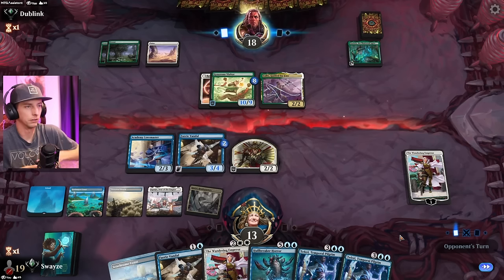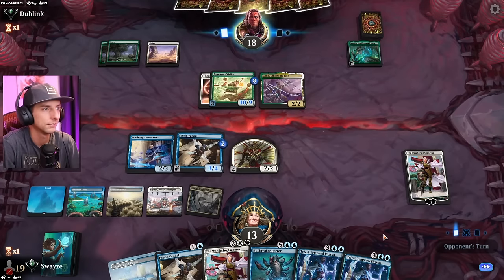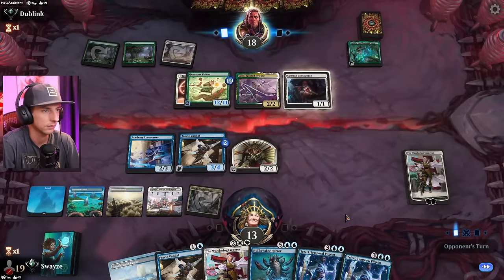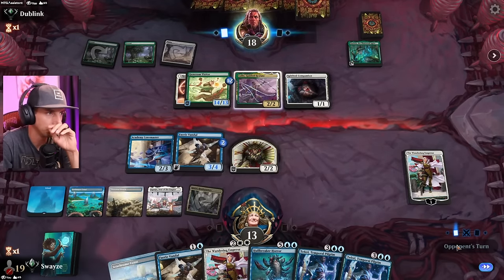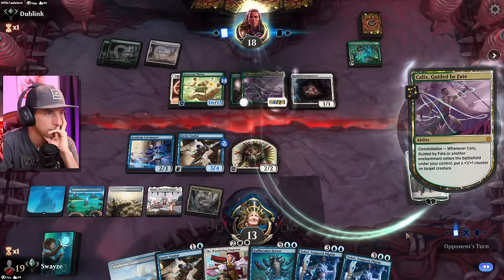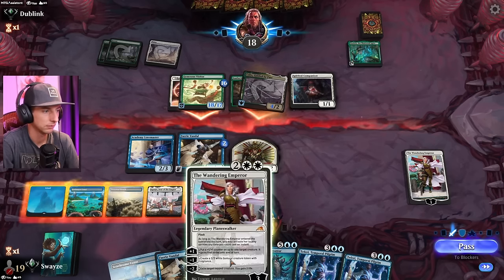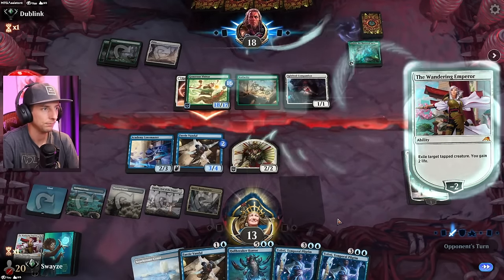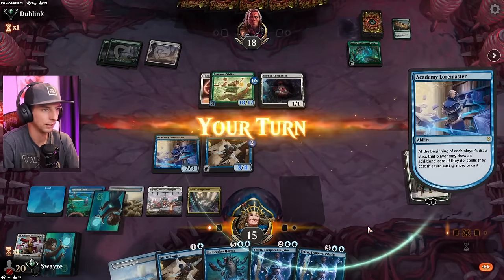I've never seen anyone run the Ozoleth in this sort of build, so it's kind of interesting to see that. Are they going to pump more counters into it? Man, they are really full sending on this Visitor. That means they've got to have the Audacity here pretty soon. Wait, why not put it on the Visitor you just pumped all that into? You've got the trample. That's odd. Very odd. I think they probably could have won this game had they done that. You gave me an opportunity here. Why not give trample to the 18-powered creature? It just doesn't seem to be the wisest choice.